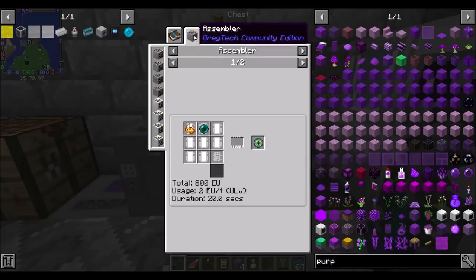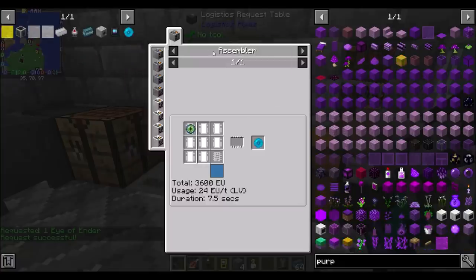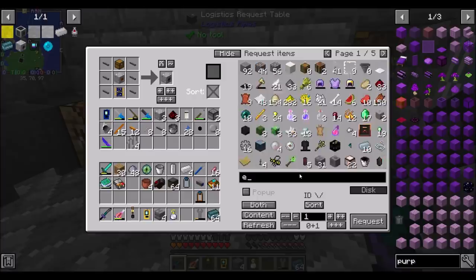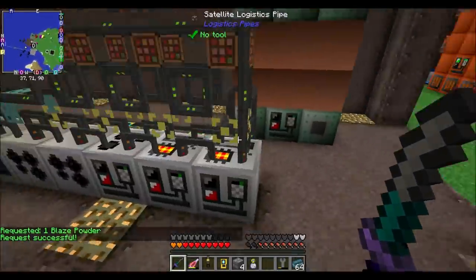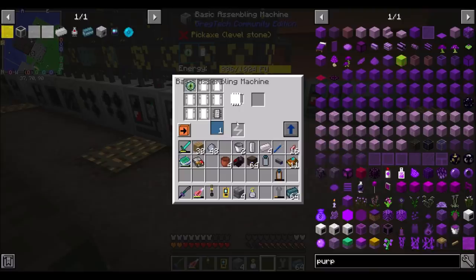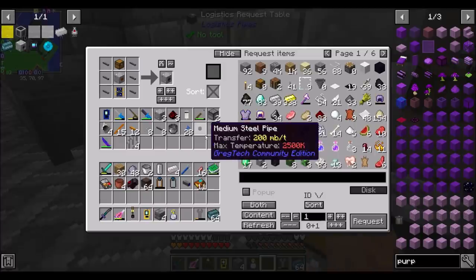Mana pearls are eyes of ender combined with unstable mana. An eye of ender can be made in the assembler with the standard recipe. We already have an eye of ender, so that's handy. 500 millibuckets of unstable mana makes an eye of ender in the assembler. I'll make two to use a full bucket — putting the ender pearl and a bucket of mana in the assembler now.